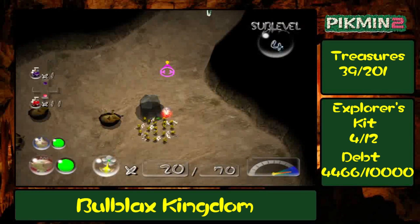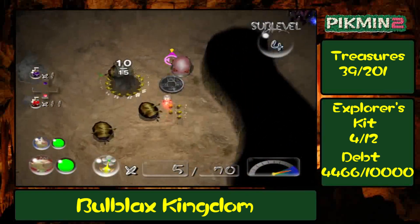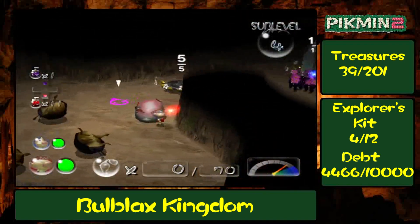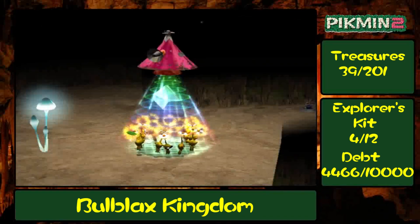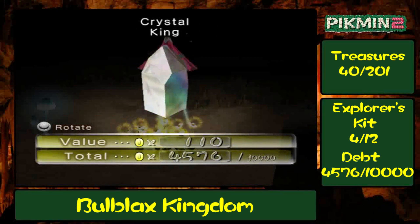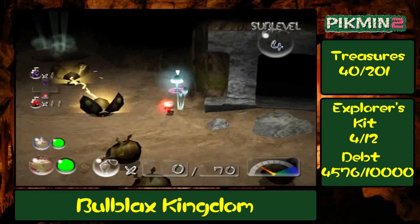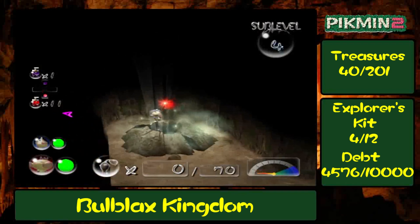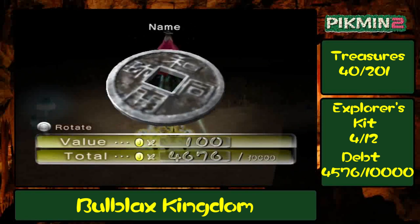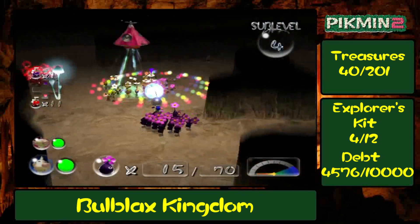If only we had Rock Pikmin right about now — but that's not until the third game. Let's pay attention to the present: we've got two treasures to loot, and we had just enough Pikmin to bring them both back. For treasure number one, it's a giant quartz crystal — simply known as the Crystal King, which may or may not take inspiration from a certain Paper Mario boss. And treasure number two appears to be a Japanese coin of some kind — this is the Unknown Merit. And that is it for this sub-level.